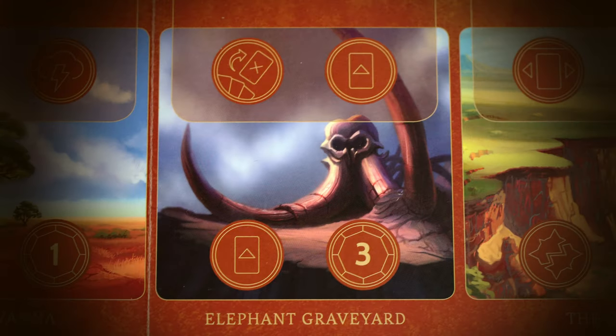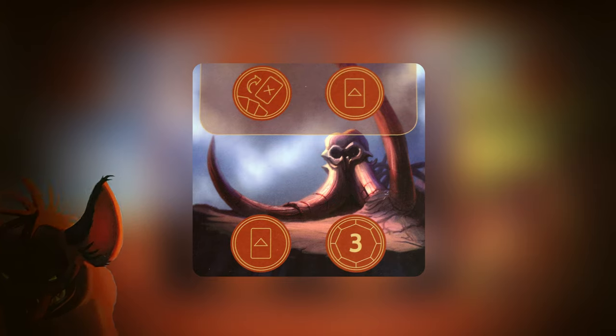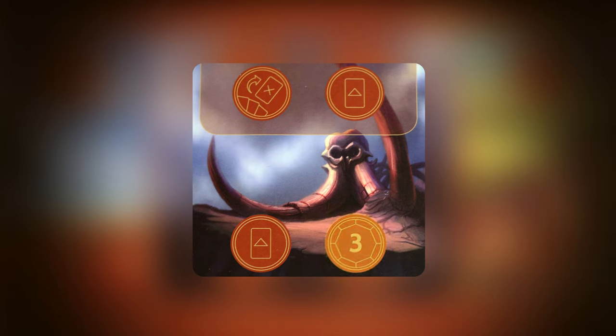The Elephant Graveyard is by far the best location for Scar, in my opinion. You can discard cards, play two cards, and gain three power. I personally love to use this as my killing grounds — the spot where I pile all of my hyenas — because I want opponents not to play fate cards here. If you have a three-power and play-two-cards space open all the time, this is going to be such a beneficial spot throughout the game.